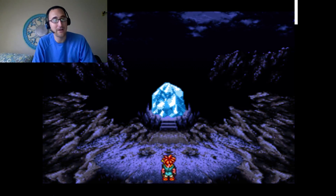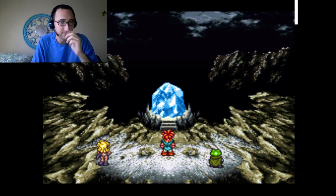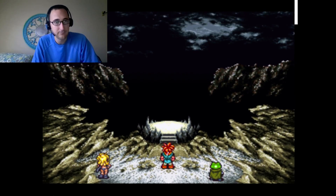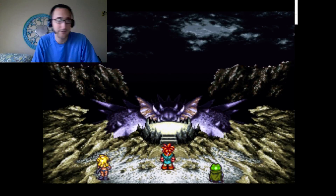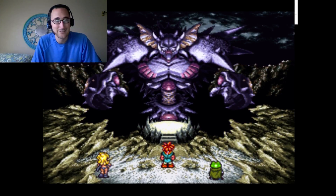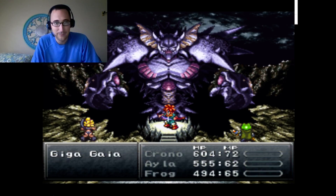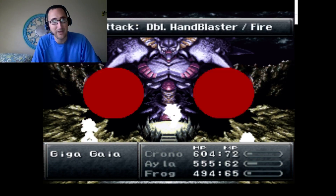I'm going back up to where the Guru of Life is kept. It's disappearing again. Here comes Gigagaya. So I was looking at multiple strategies — let's see if I can do this right this time. The left arm is the one I need to get rid of, and he already opens up with that attack. Ridiculous.